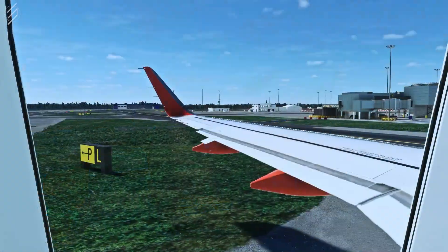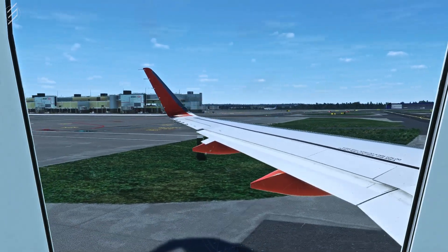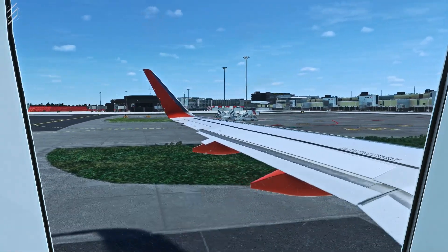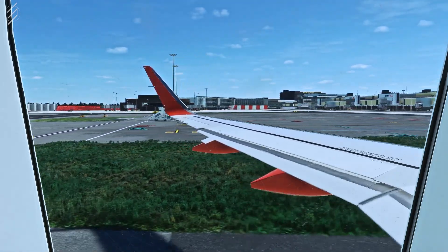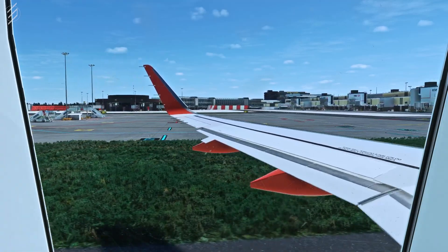Ladies and gentlemen, we now ask for your attention while we take you through the safety procedures on this aircraft. A safety card is in your seat pocket showing the exit routes, oxygen masks, life jackets, and the brace position you must adopt if you hear 'brace, brace.' There are two emergency exits at the rear, four in the middle, and two at the front.